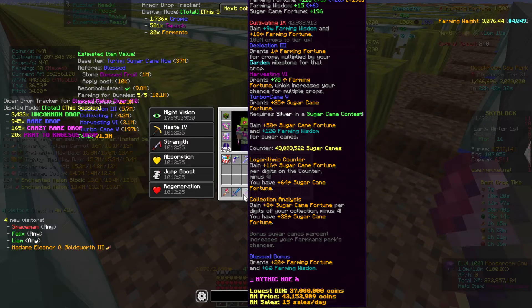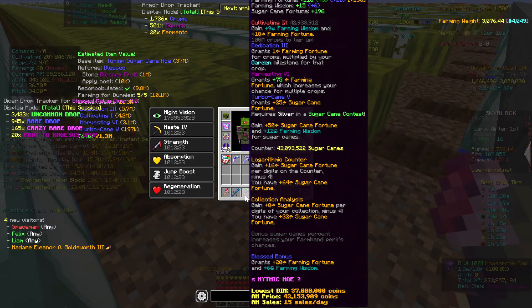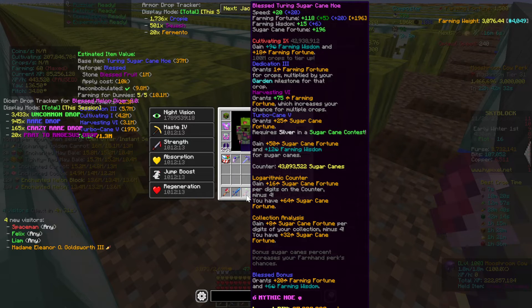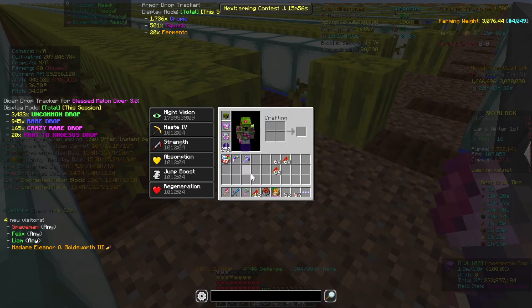I mentioned the Scrollable Tooltips mod — basically what that allows you to do is, if you have a piece of gear with too much information to display all at once, it allows you to use the scroll wheel to scroll up and down through the tooltip. There are a couple of other mods that let you do the same thing, but this is one of them.